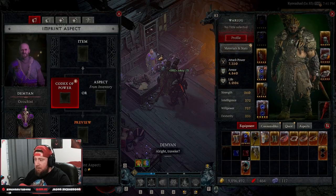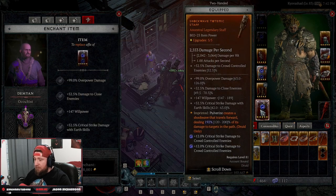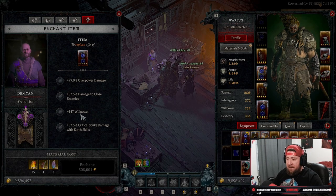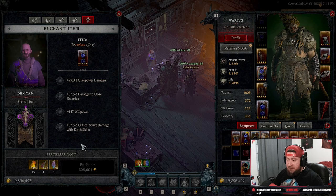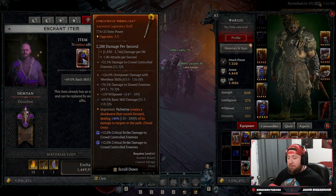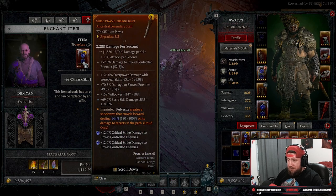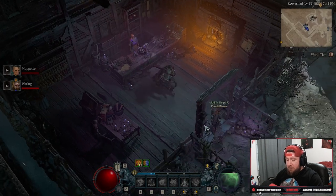One way to accomplish getting the right stat priorities is by going to the Occultist. Over here you can enchant an item — we'll talk more about this in a different video — but you can place an item in here and it allows you to re-roll one of the stats to get something else. However, you don't know what it could be, and it does cost a lot of money and resources. For example, I've re-rolled a previous stat I didn't like on my old staff to try to get something better.